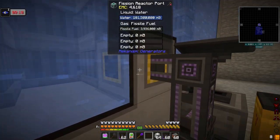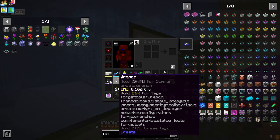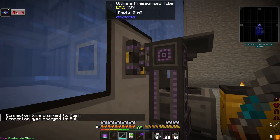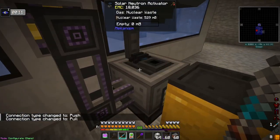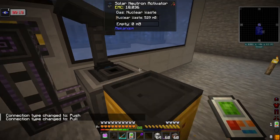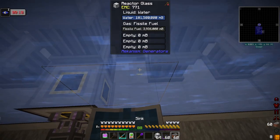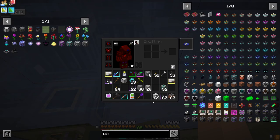I'm going to set this right here for now — we'll move it after probably next episode. But we want ultimate pressurized tubes, that's it. We can configurate this to pull off of here, and it will get the nuclear waste in here.